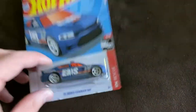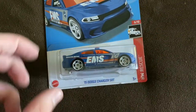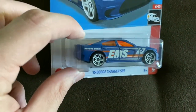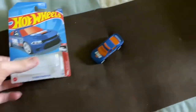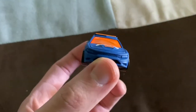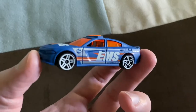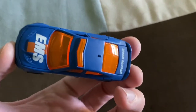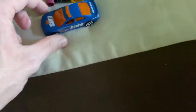Up next we have the '15 Dodge Charger SRT. This has the EMS deco on there - Rescue Medic it says on the sides, from the HW Rescue series. That's cool. It's got kind of a matte blue on there. Wish there was some more paint detailing up front, but that's okay. Nice deco on there with the EMS, then you have the orange light bar and kind of the orange tinted windows too. Neat casting.